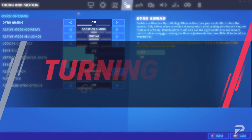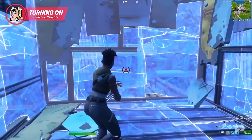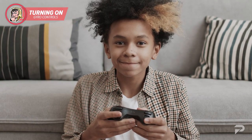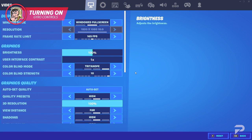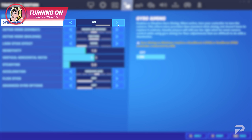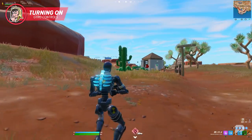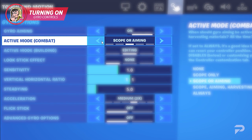When you first turn on gyro controls, you'll be able to use your controller to aim when you hold down the sights or when you're in the process of editing. This can be a relief for players who were worried that moving the controller even the slightest direction was going to throw them off course. If you have a compatible controller, you should be able to access the gyro control settings. The first thing you need to do is turn it on from the settings menu. If you want to do this on PC, you're going to need a wired connection to your PS4 or PS5 controller. Once your gyro is on, you'll need to figure out exactly when you want to use it — this setting is called the active mode.